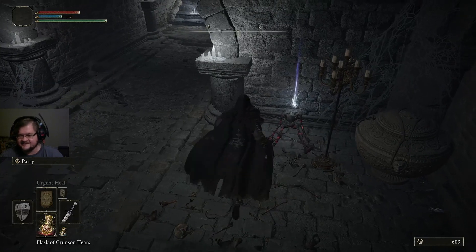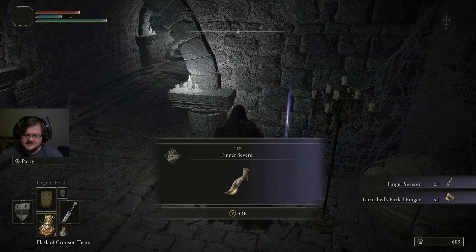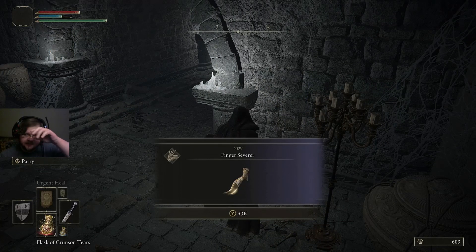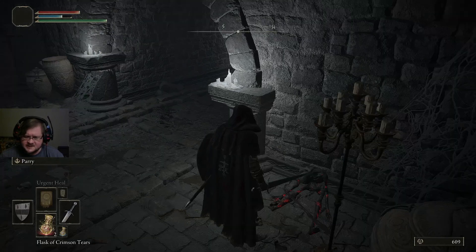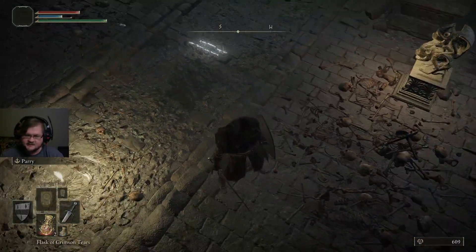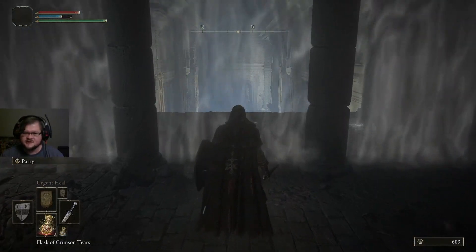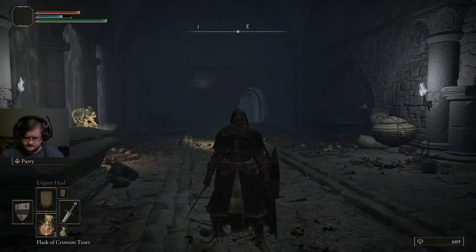Over here we'll find our co-op items — absolutely grab these. First off, we have the Finger Severer. This basically lets you leave a world you have joined through co-op and go back home, or to send a co-operator — a friendly player — out of your world. This is the Tarnished Pearledy Finger — that's basically your yellow soapstone. It means 'I want to be summoned and I want my sign to be right here.' This is most useful for making sure you can go to a specific dungeon, as opposed to being summoned to pretty much any area.